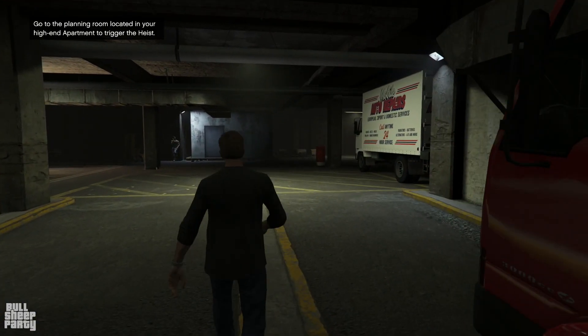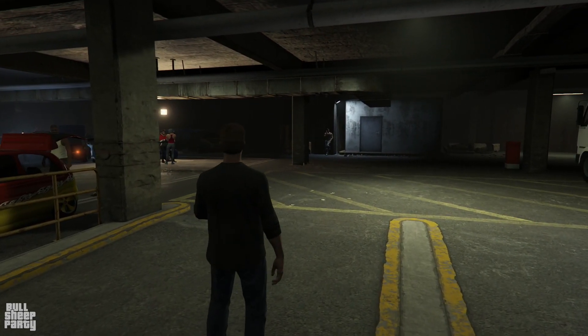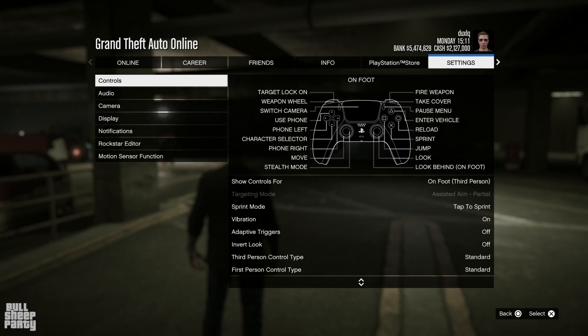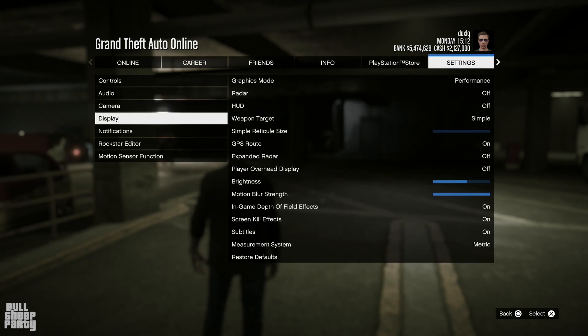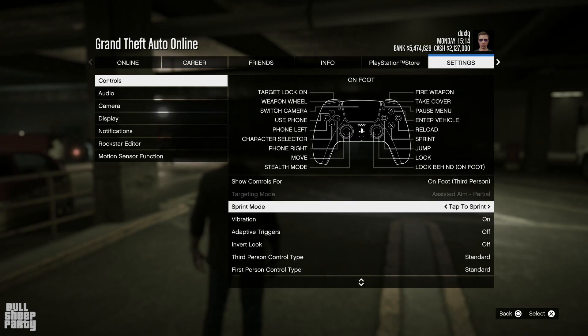First of all, you need to make sure that the San Andreas Mercenaries DLC is downloaded and set up on your platform. Then all you have to do is scroll over to the settings, go into controls, and find Sprint Mode — set it to Hold to Sprint. The default option is Tap to Sprint.